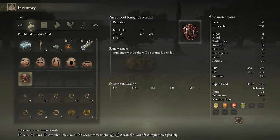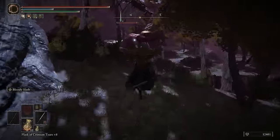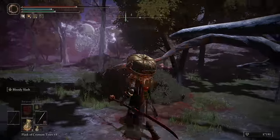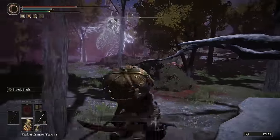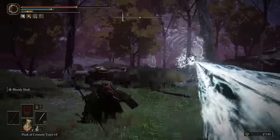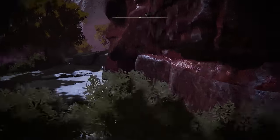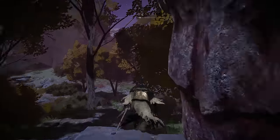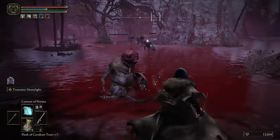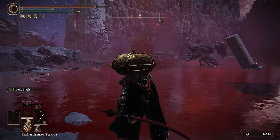You can get to the lake by using the Pure Blood Knight's Medal that you get from Varre, but you will need to get by these red albinauric guys with devil horns first. They themselves aren't too tough, but they summon gigantic ghost skeletons that can be a pain, especially if you're below level 90, which is about the recommended level for this region. Thankfully, you can sneak by them by hugging the wall over to the right until you reach that lovely bloody lake. Be careful around here if you're under-leveled, as there's a ton of tough red bloody albinaurics, angry bloody dogs, huge bloody birds, and some bloody geysers.